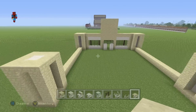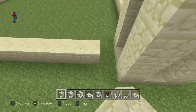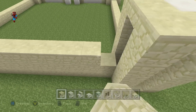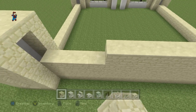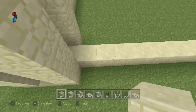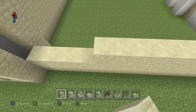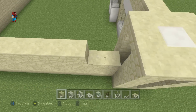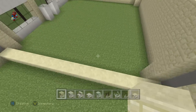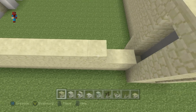Now connect everything together with sandstone. Connect the very back center parts together, then connect the front and the back together as well. Once we've done that, we're also going to take that front center bit that pokes up and extend it back about three or four blocks. We'll make it look quite nice, but not until we've made the top of this look nice as well — we still need to add windows to the top of the building.